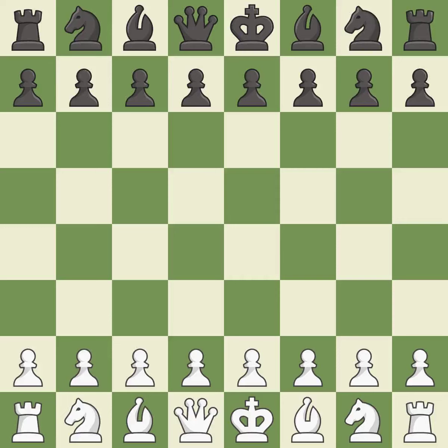Caro-Kann Defense, Advance Variation, 3.Bf5. Intense — that was a serious game. White really outplayed black in that one. The opening was balanced, but white was a cut above black in the middle game, and white outmaneuvered black in the endgame.